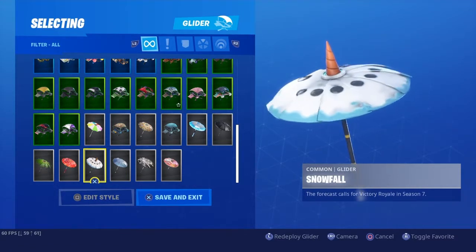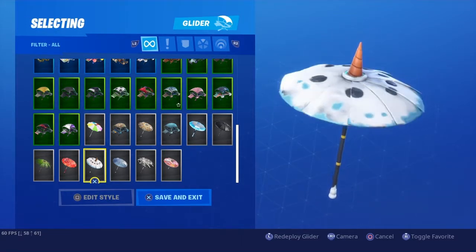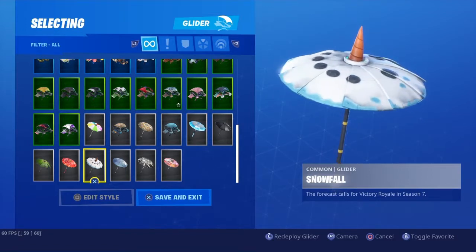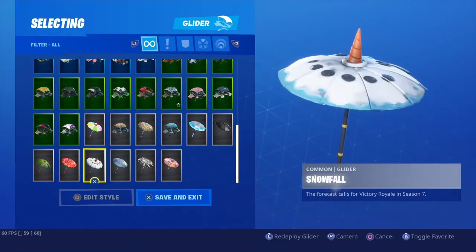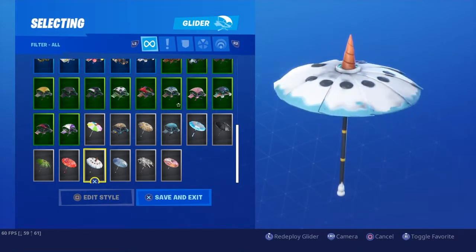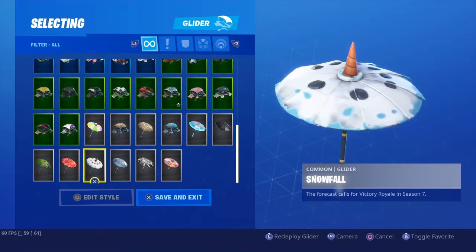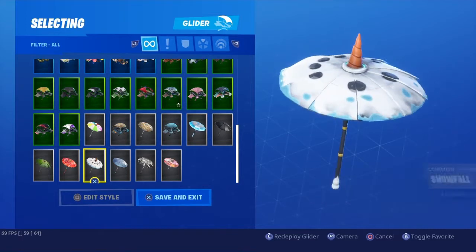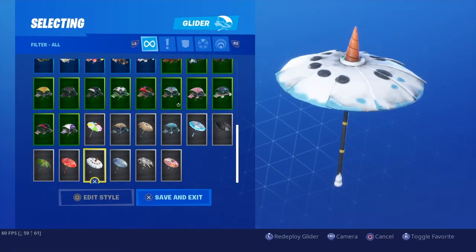Moving on to our number 8 spot, we have our very first actual seasonal victory umbrella, and this is Snowflake. I hate the way this looks. It's so disgusting to me. It's like it just took a victory umbrella and completely puked all over it and then threw it in a friggin' dumpster. This is the definition of that. I hate it so much. It's nothing I would ever want to use. I've never actually used this one — it's just hideous.